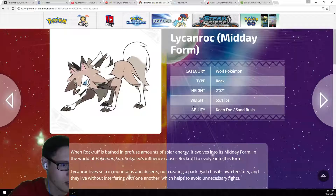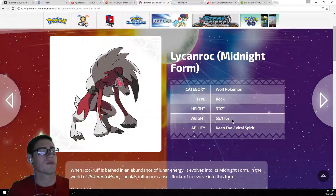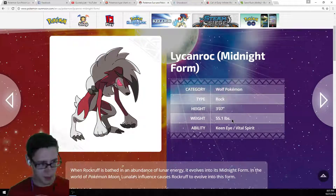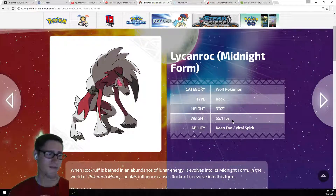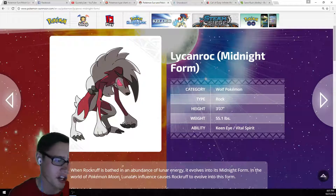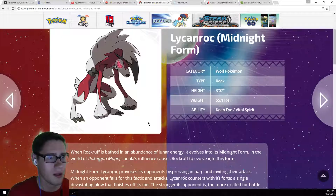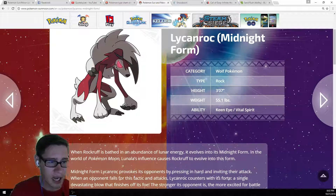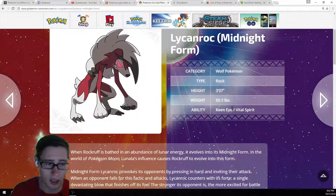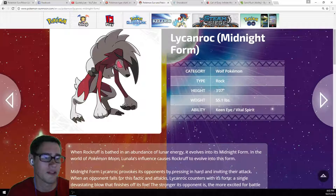Now let's take a quick look at the Midnight Form. Design-wise, I like this guy a lot. I like werewolf Pokemon. His eye looks sweet. He does have a huge comb-over type of haircut, but I think he looks good — he looks evil, and I love evil Pokemon. He almost looks like the werewolf from Harry Potter, kind of scrawnier, instead of like a Van Helsing werewolf where they're giant and ripped. He stays with the rock typing. Keen Eye again and Vital Spirit — both of those abilities are kind of garbage, so hopefully he'll get a good hidden ability that is actually useful. Honestly, this guy sucks competitively just from looking at him so far.